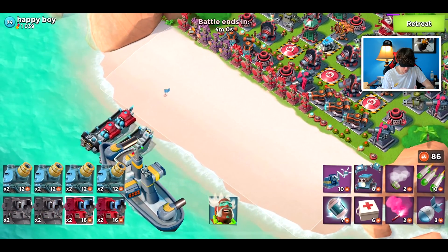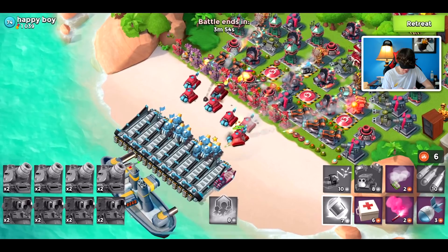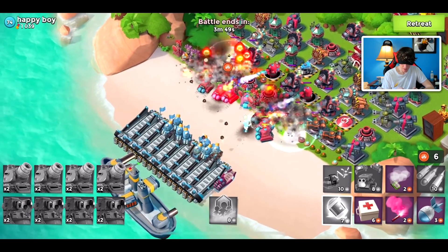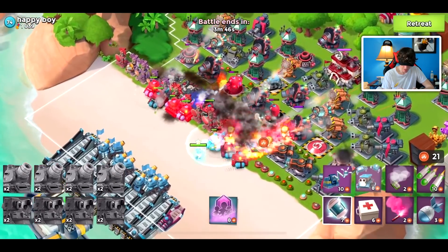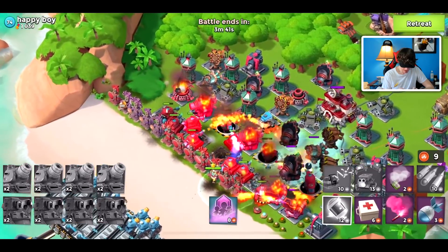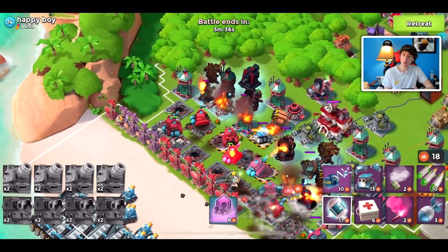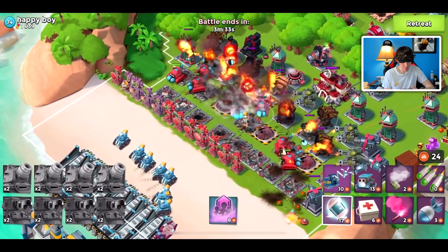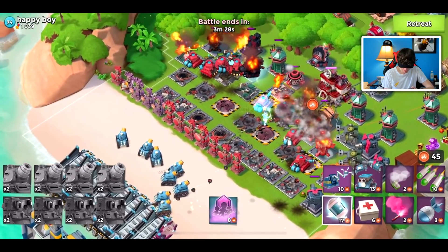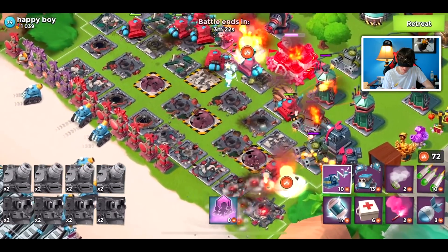Rainmakers are actually less expensive GBE-wise than Scorchers, so that is good to see. But we are still going to be challenged a bit GBE-wise. I'm not sure if I boosted up my GBE statue or not, but let's hop into this first base. We're starting off easy because all the bases I've been attacking have prepared for the Rainmakers, meaning a lot of boosted ice statues and grapplers, which have been quite annoying. But with Scorchers, I don't think these bases stand a chance.